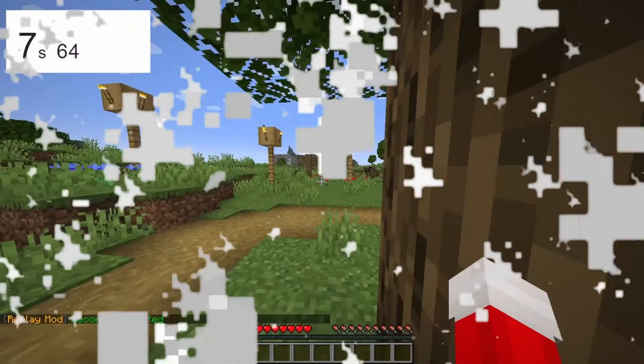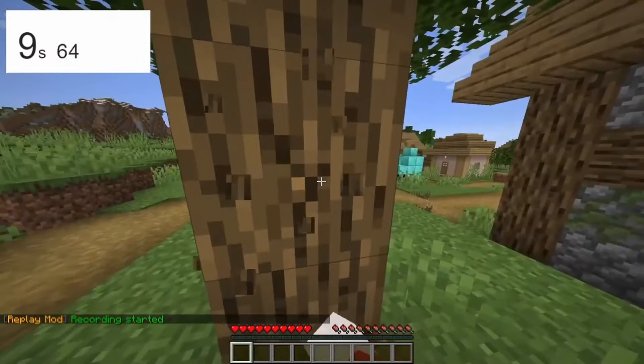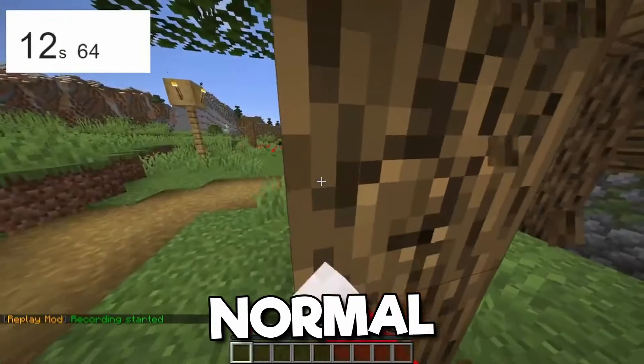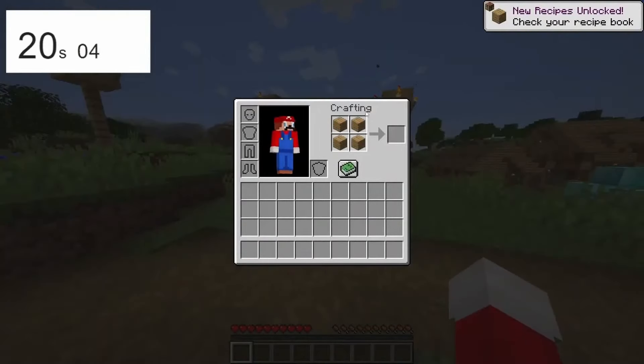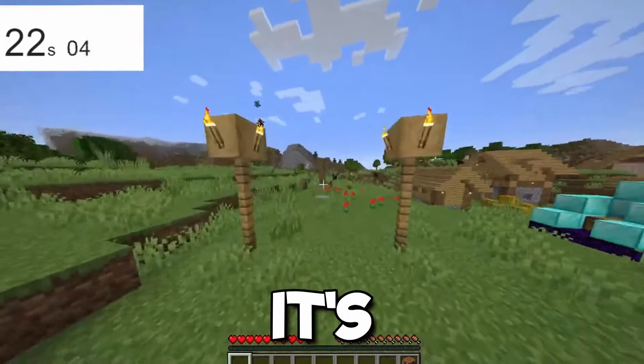In this first speedrun, the speedrunner spawns in and is conveniently inside a village. This seems pretty normal. Then he finds an unnatural leafless tree, and he called it a Herobrine tree. Oh my god, it's a Herobrine tree!